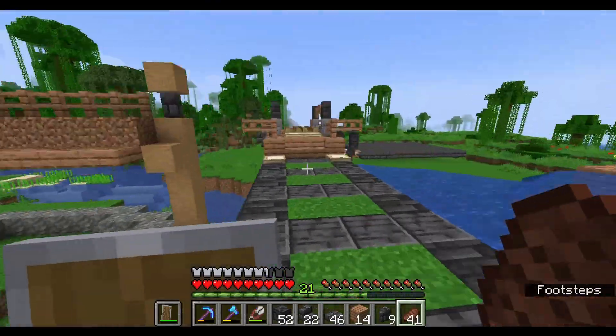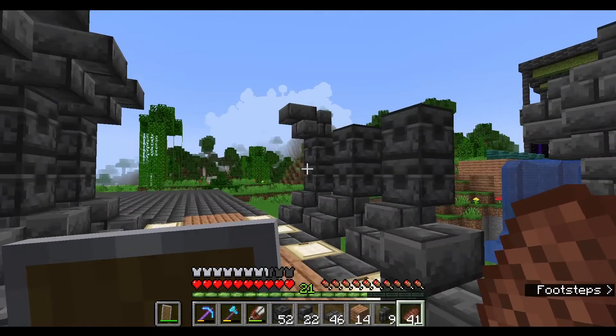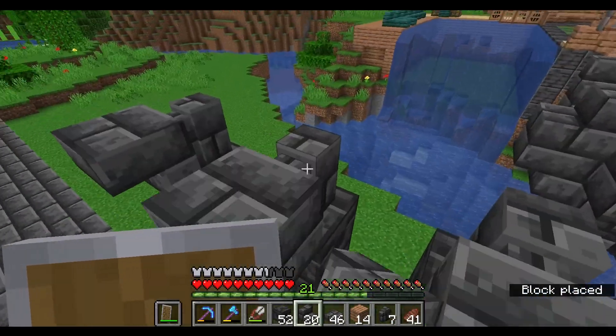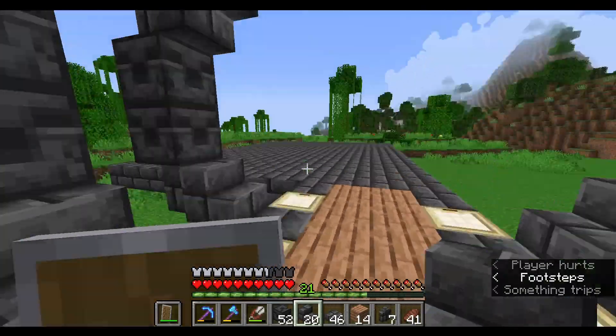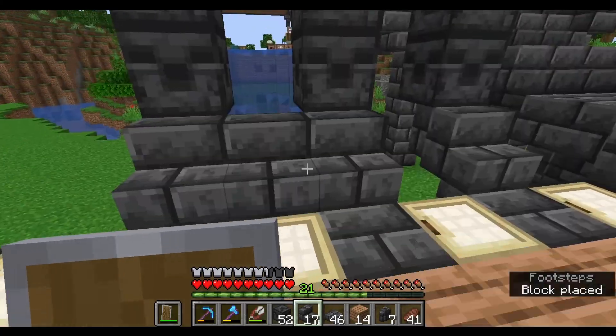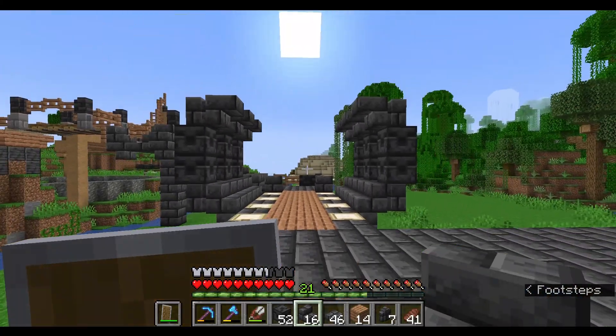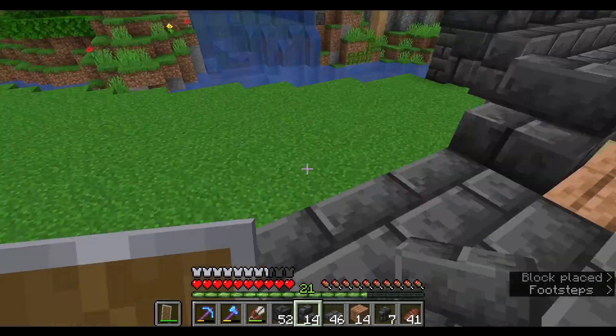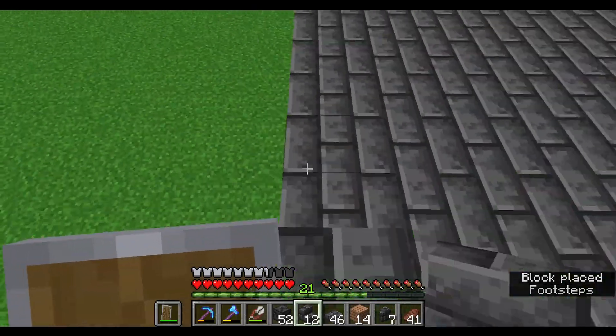Mostly because I want the train station to actually be somewhat underground. Last episode, The Bone List, I mentioned that I want the base to touch World Height. The part specifically that I want to touch World Height is the mountain that will go over the train station. So that might take a bit, but hey, I've done it before, so might as well try again.